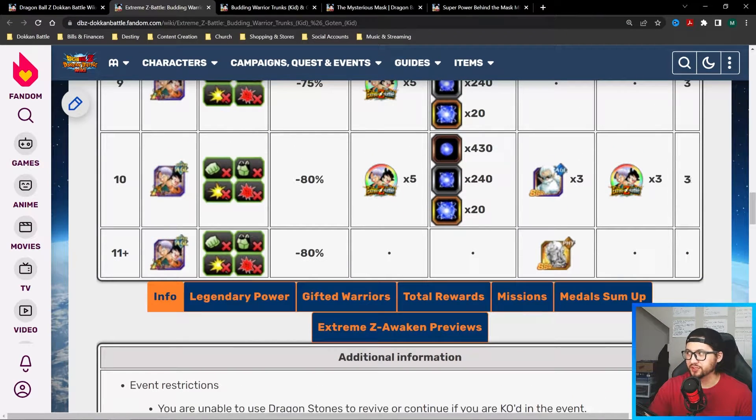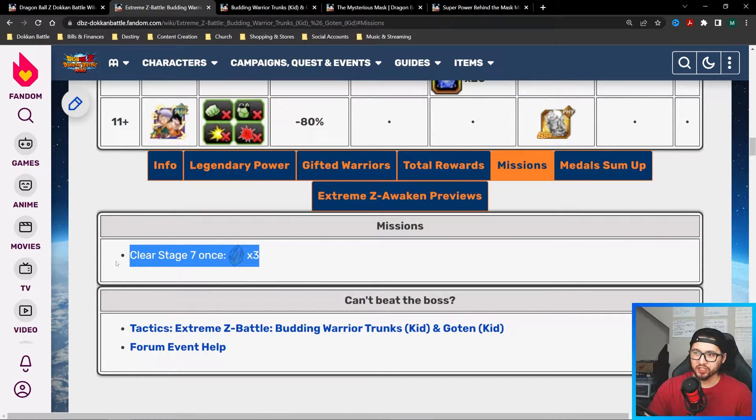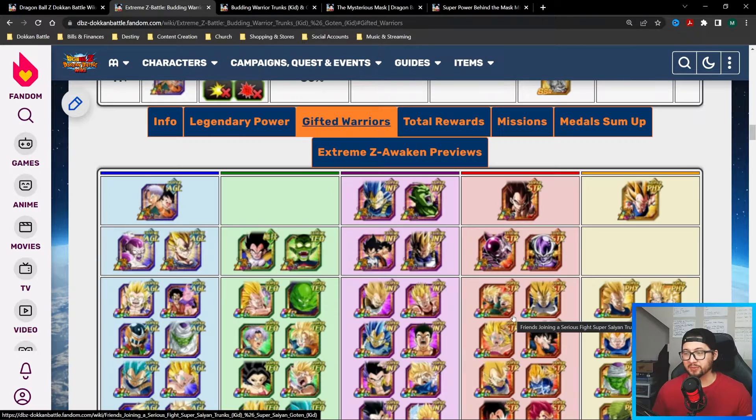For each stage you do get three stones, and there are 10 stages in total, so you're going to get up to 30 stones just for completing those stages. On top of that, there's a mission reward for clearing stage seven once, which is three more stones — so that's 33 stones total, which is really good.